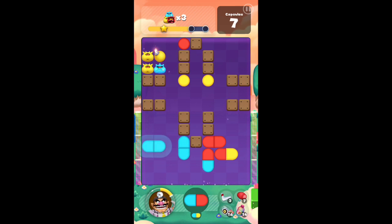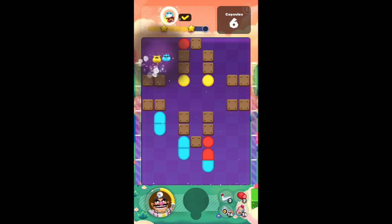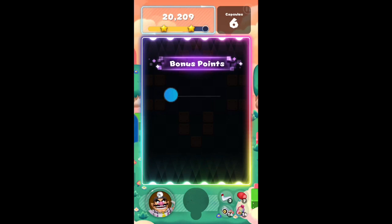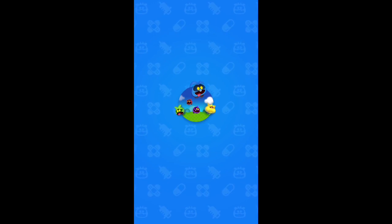I really just need a yellow, and I got it. So I can do this and then bring this one down here, save myself some capsules. Let's see if that's enough — it looks like it would be. And I get a thousand coins; that's pretty good. I'm not sure what the max amount of coins you can get from that is, but a thousand seems like a pretty good amount.